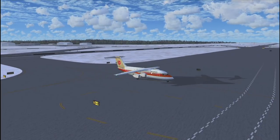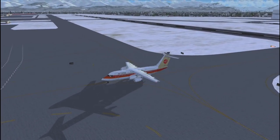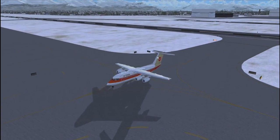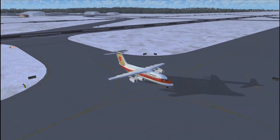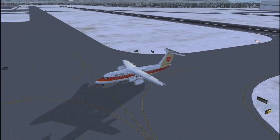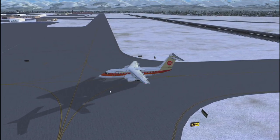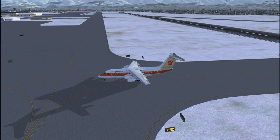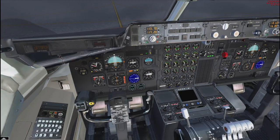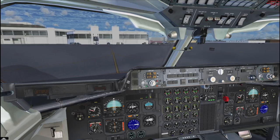It's a bit of a throwback to Continental — the airline that no longer exists, taken over or merged with United. Let's go for this runway here. This is sort of a double throwback, because not only does the airline not exist, but this wasn't even their latest livery. This is a very old livery. Engines are already on, so we're just going to go.